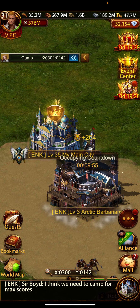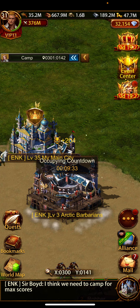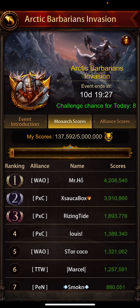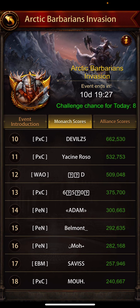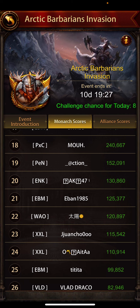In server war — you can get scores. So guys, you can start getting scores the same way as in server war. Make sure there is no killing event ongoing, otherwise people will start attacking your city. You can occupy this building and earn scores. You can see here — we are earning scores: 130,860.